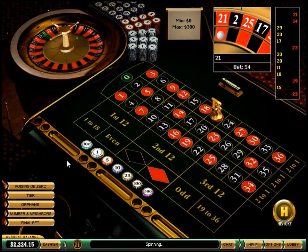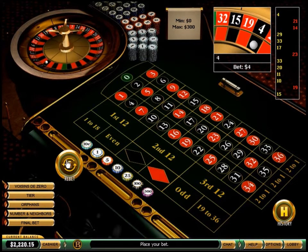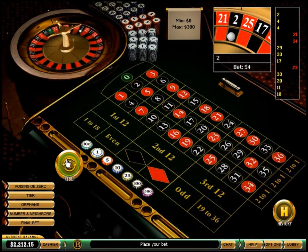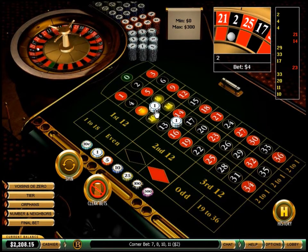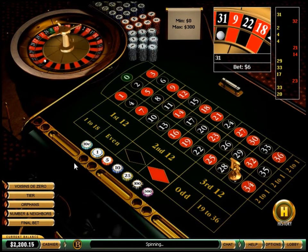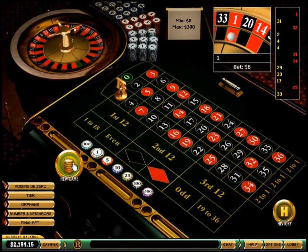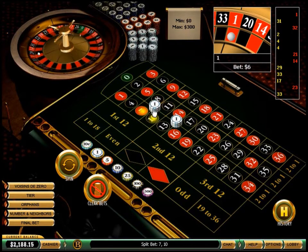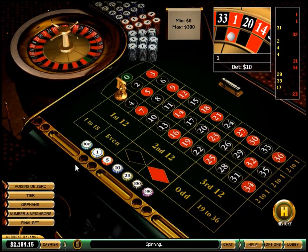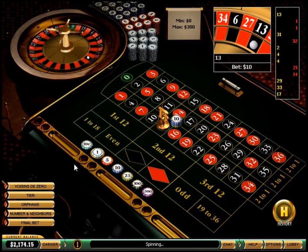21 red, 4 black, 4 black, 2 black, 32 red, 31 black, 1 red, 1 red, 13 black — player wins.